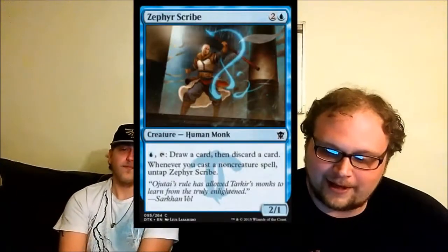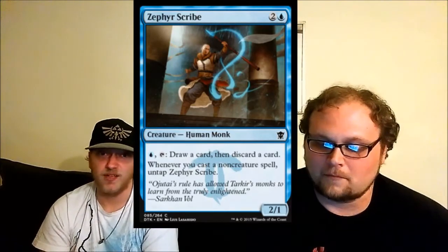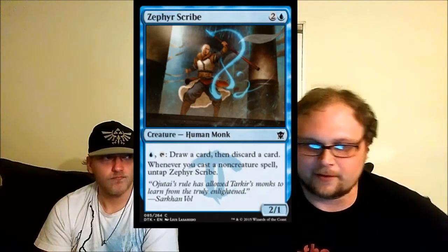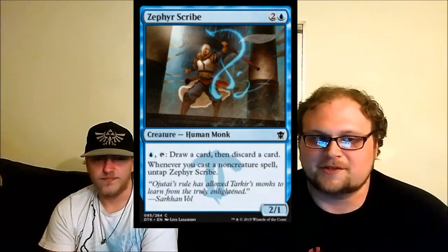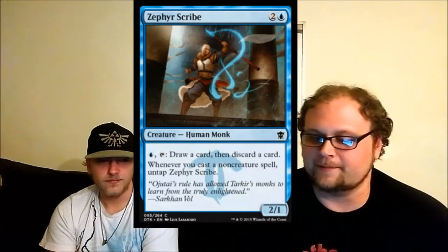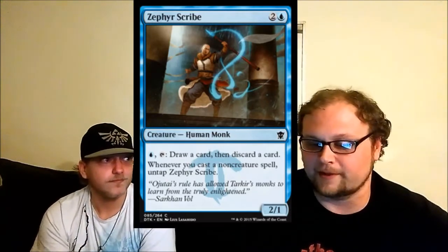Our final blue card — Zephyr Scribe, a three-mana two-one. You can loot with him for a blue mana, and when you prowess he untaps, so you can loot again — that's quite good. He reminds me of Gelectrode: tap to do something, untap when you cast a non-creature spell. I hate that he costs blue to activate — you should just be able to tap him. At a two-one for three mana the stats are weak, but he's not going to be attacking or blocking; he'll be one of your big draw sources in sealed as a common.